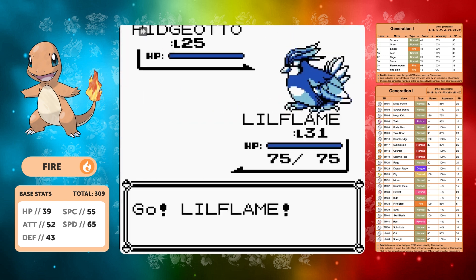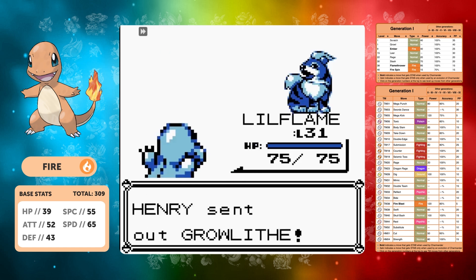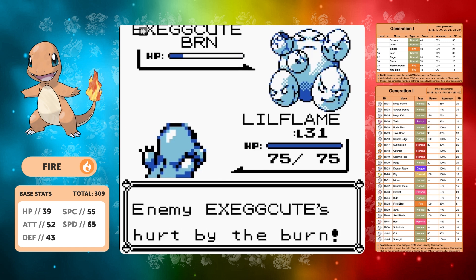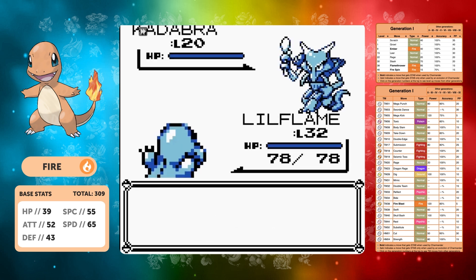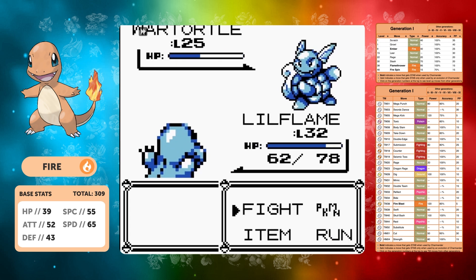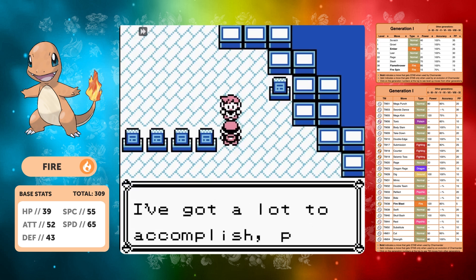That brings us to Lavender Tower where I go straight against the rival. I want those high levels so I can get Flamethrower — we need it to make this run easier. Dig is still fantastic and brings us through to Exeggutor, where Ember is still working. Against Kadabra, being 12 levels above means Slash one-shots it. Slash does half damage on Wartortle and we take a comfortable win. The mid-game starts to become quite easy for Charmander.